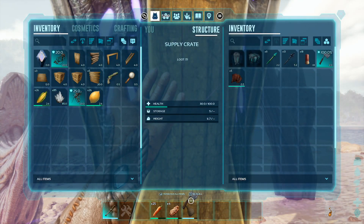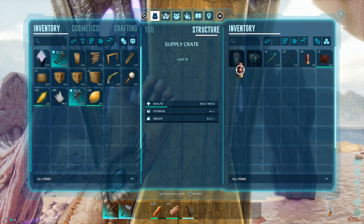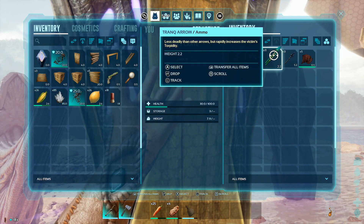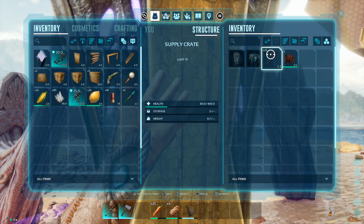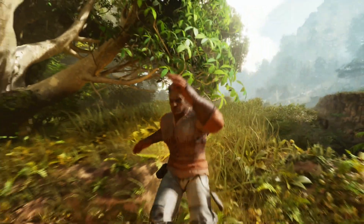Ascendant axe. We got some shotgun shells. We can practically build a whole inventory just with this. This probably isn't even as close as the loot in the red drop, so you're probably going to want to stick around and maybe hit that subscribe button.